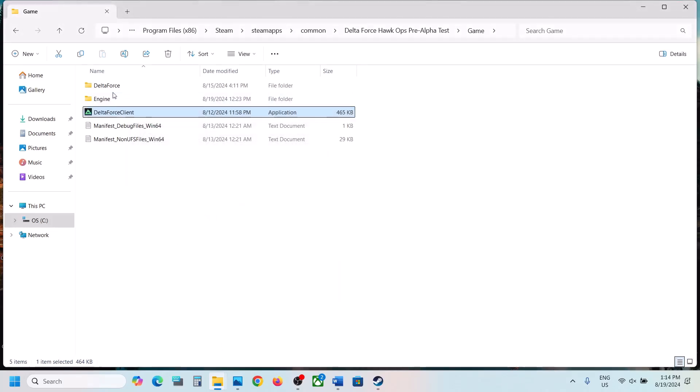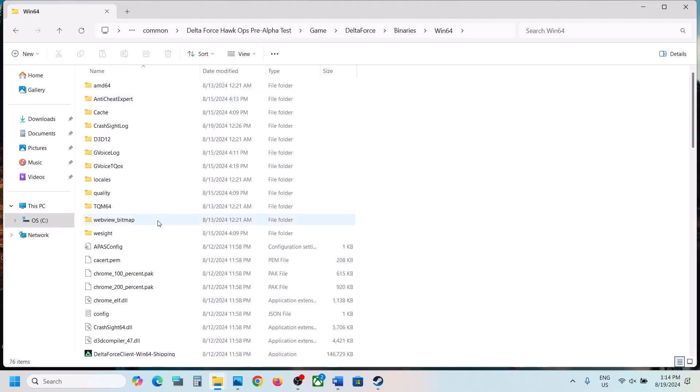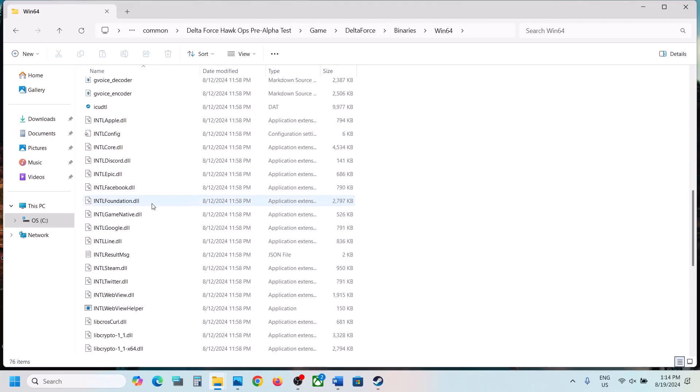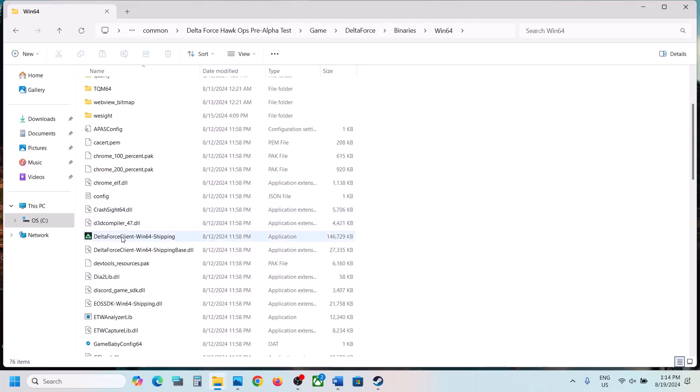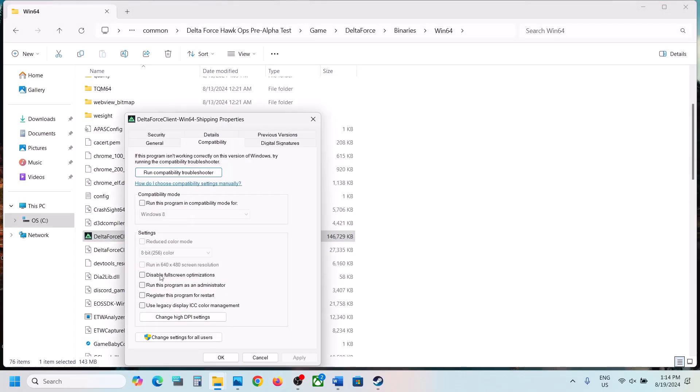If still not working, open the Delta Force folder, then Binaries Win64, and do the same steps for the exe file there. Right-click, select Properties, go to the Compatibility tab, check 'Run this program as an administrator', hit Apply, click OK, and launch the game from Steam.